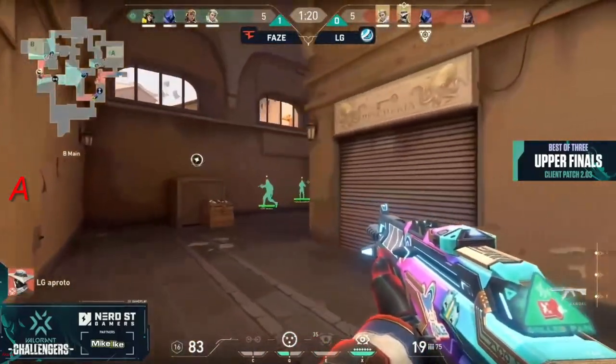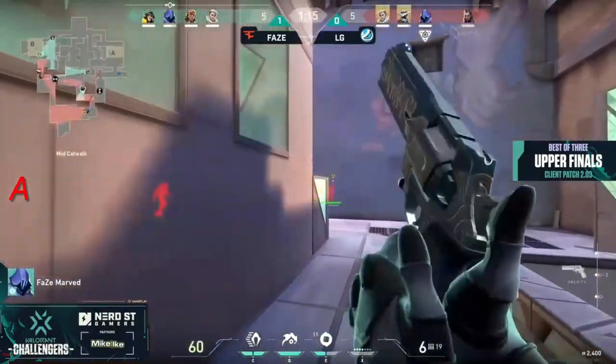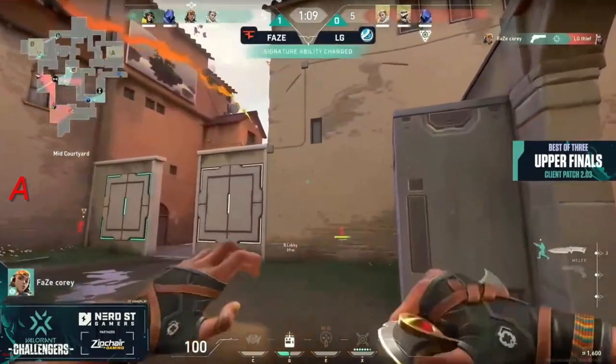Thief is very low — stellar trading too. A proto challenging on this side — it's pandemonium on all sides of the map. Thankfully a proto has thief to deal with this. Get marved all the way up mid — he actually hears this rotation, they know the situation. Now they can gamble back and cory takes tile's control too.